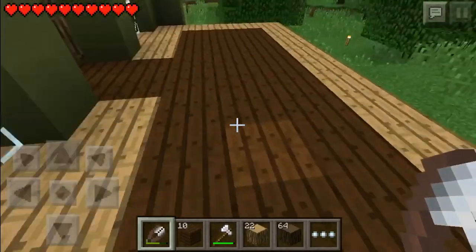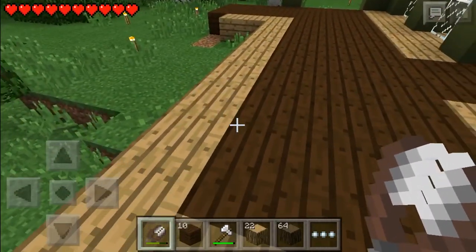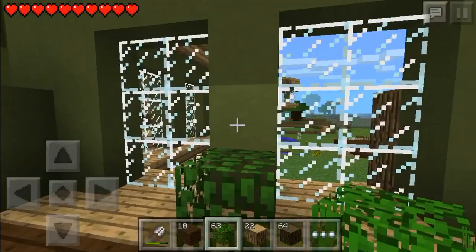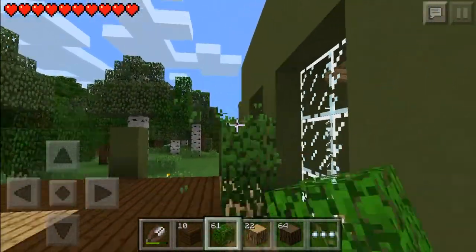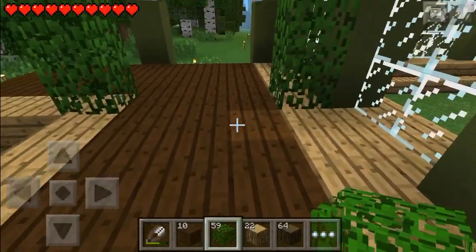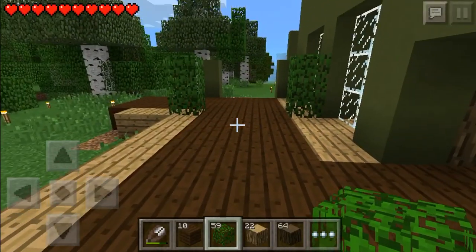We're going to continue back over here. I don't think leaves disappear — I hear a train coming. I had leaves at some height in the old design and we're going to use that in this design again. I hope they won't disappear in this version. Let me cut this real quick and I'll be right back.